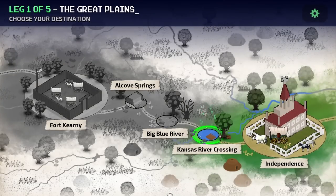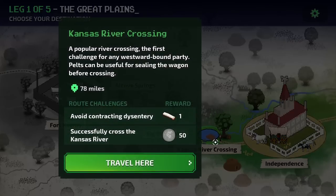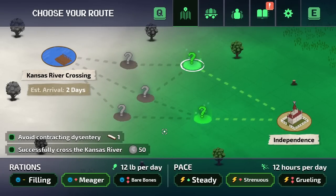Our first destination is the Kansas River Crossing. Then we need to cross the Big Blue River and then to the Alcove Springs, where our final destination for the first leg through the Great Plains is Fort Kearney. I've only gotten like one of the legs done in about four hours, so there's some heft here. Kansas River Crossing is the first challenge for any westward bound party. Pelts can be useful for sealing the wagon before crossing. Distance is 78 miles. If we avoid contracting dysentery we'll be rewarded a harmonica, and successfully crossing the river will give us 50 coin. Oh, the exciting river crossings.